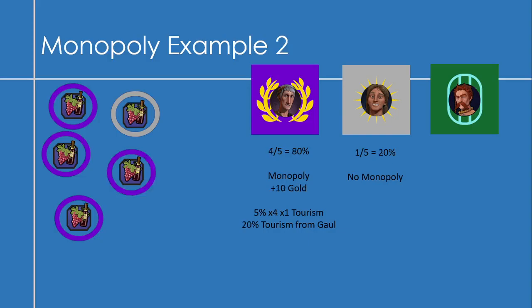In a second example, say we conquered some of Alexander's territory and now have 4 out of 5 wine resources — that's 80%, so our monopoly bonus rises to plus 10 gold, and tourism from Gaul increases to 20%. In a third example, if Gaul conquers one of our wine tiles, we're back to 3 out of 5 — we still have the monopoly and get plus 5 gold, but no tourism because Gaul now controls a resource. And if barbarians pillage one of our wine resources, dropping us to 2 out of 5, we lose the monopoly entirely — no gold and no tourism.